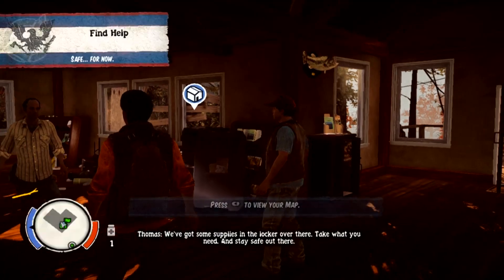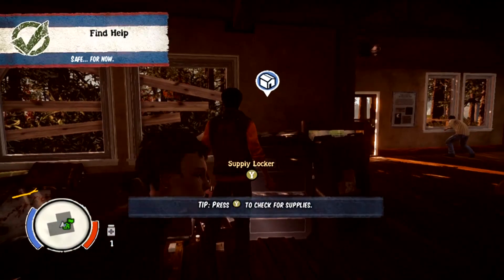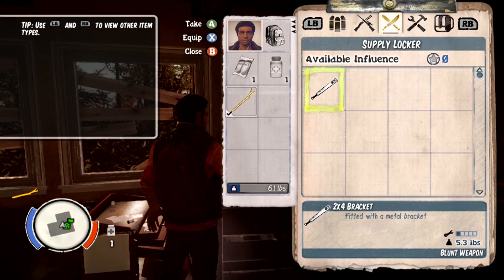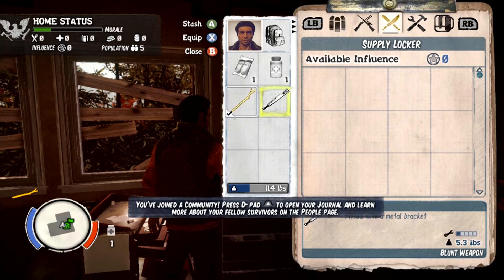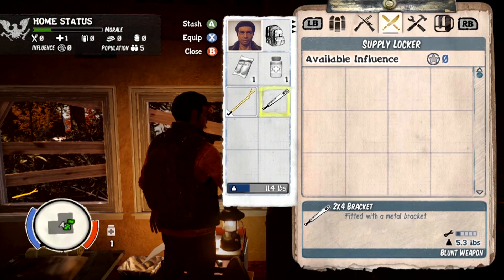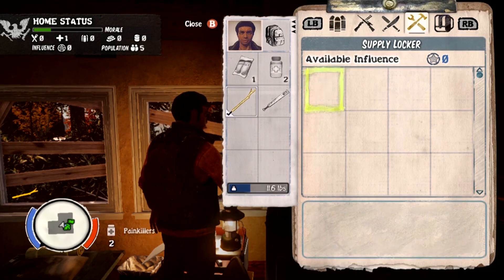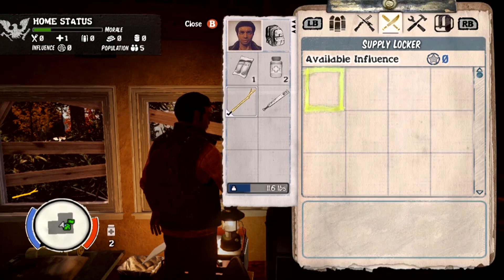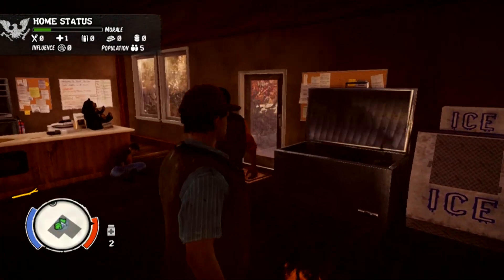So he's given us some supplies. What I've realized in these games is the first person to help you is the first person to screw you up later. What have we got? A bat of some sort — a two-by-four. And some drugs. The white guy gives the black guy drugs — this game's a little bit racist.